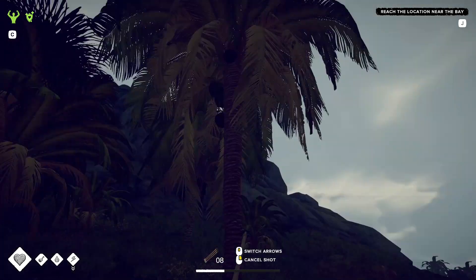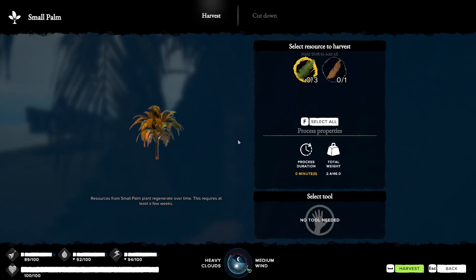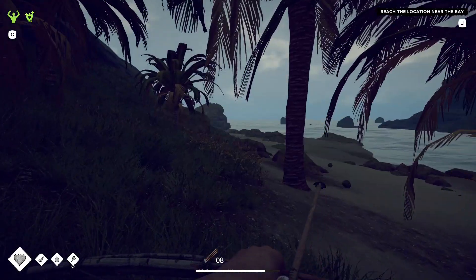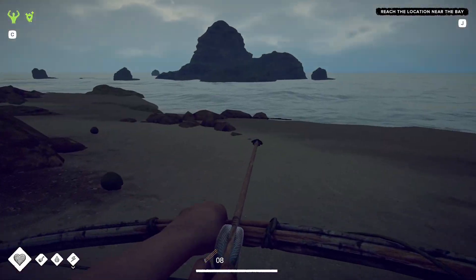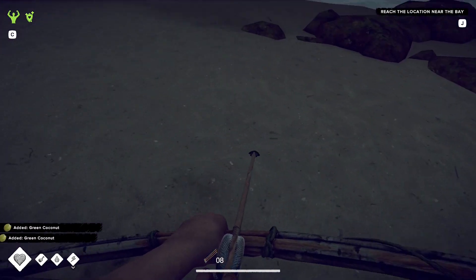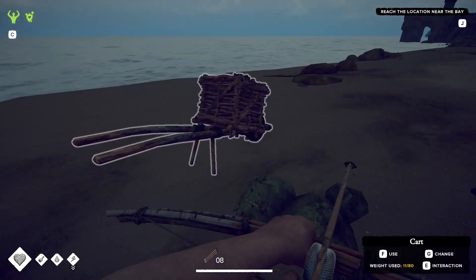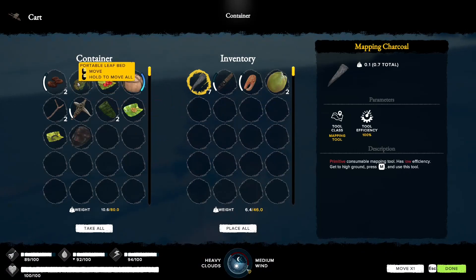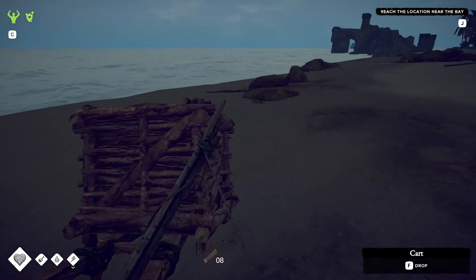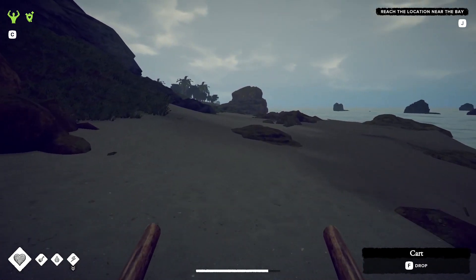First stop - let's see if there are any date trees here. We don't really need the coconuts but we do want dates if they're here. Let's pick these up while we're here - that's spare water if we need it. Just looking at what we brought: sleeping bag, water, food, and an obsidian shard in case our axe breaks, which it's likely to do.